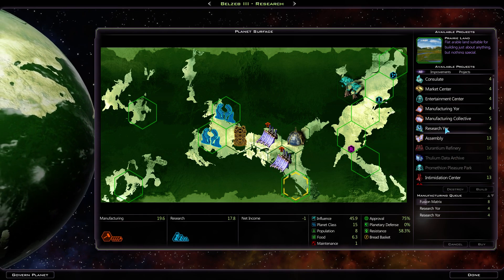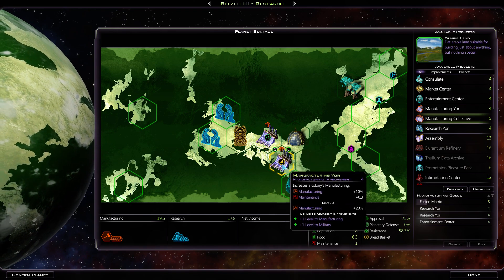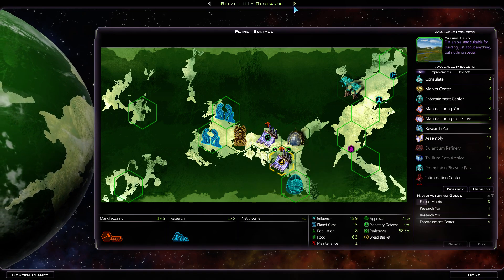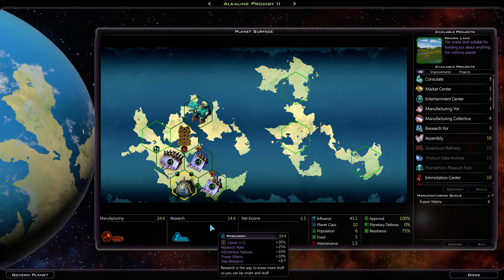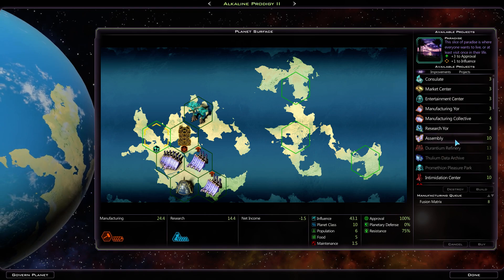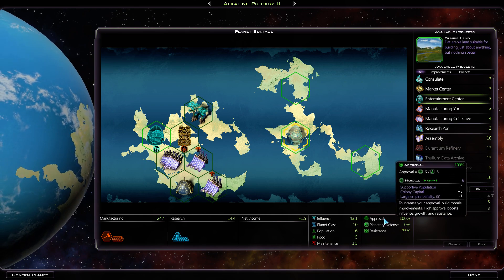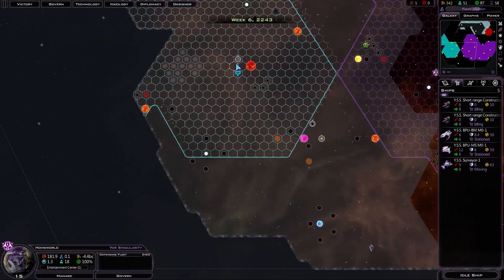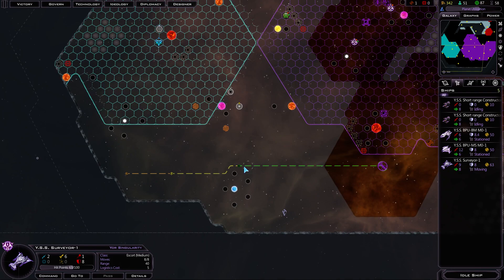I think we're going to end up getting rid of the manufacturing yore at some point, putting an intimidation center right here, and then we'll want an approval-boosting structure — so we'll put an entertainment center here. Eventually these two are going to get replaced. Either we do intimidation center morale, or intimidation center and then another research to go next to the fusion matrix. You have quite a bit of production already — plus 3 to approval. Approval is already at 100%, but this will allow us to build a lot more pop on there. Alright, cool — next turn, let's keep going. I'm going to try to power through some turns.